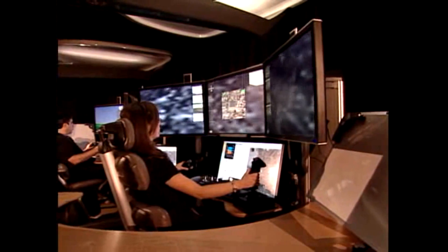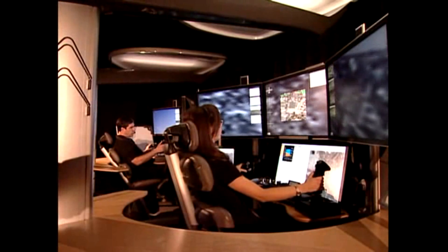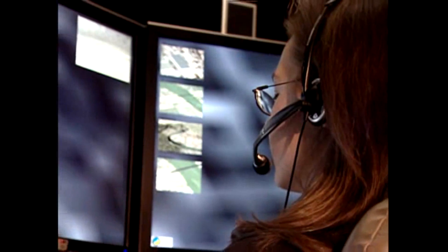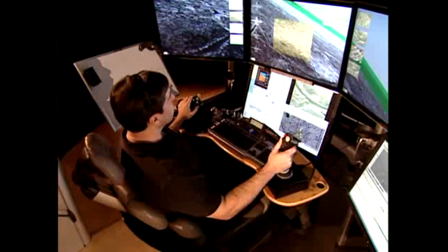Pilot. MC, in order to do that, I need tail 107 to come off its current target. Get permission for 107 to come south. MC, copy. And sensor, leave the bridge locked up until we get permission to come off that target. Roger. Wilco.